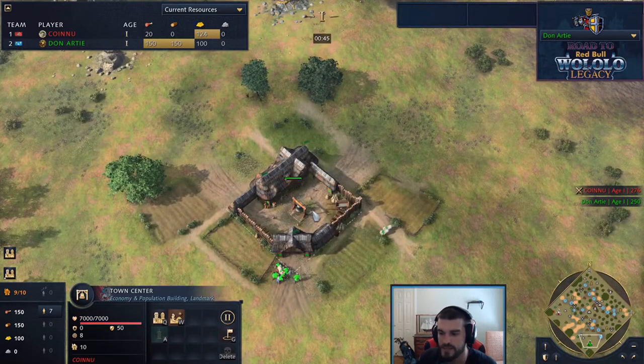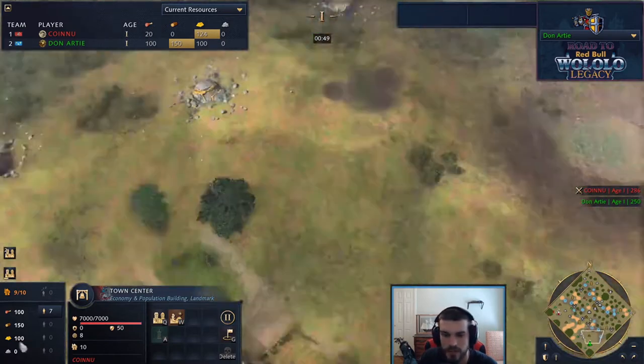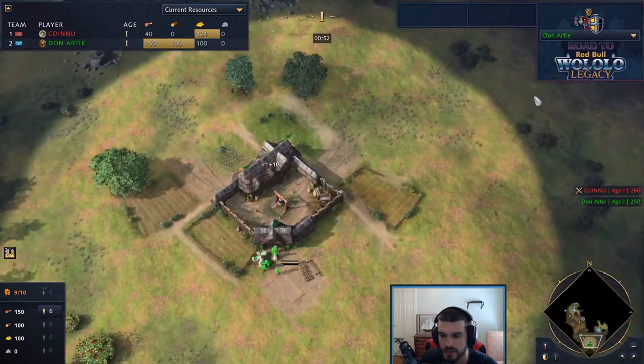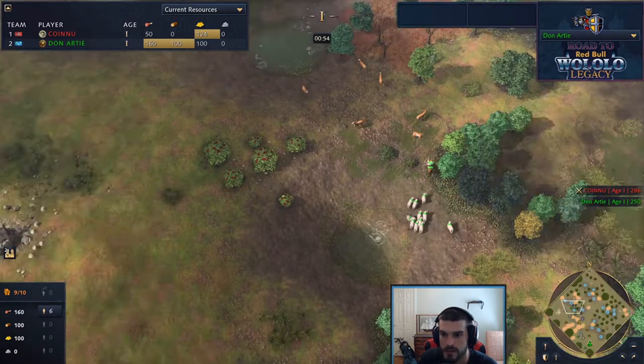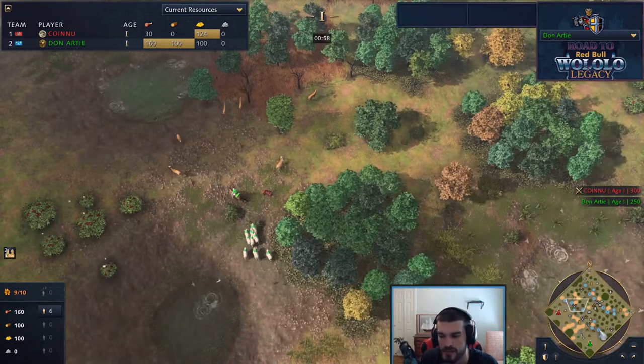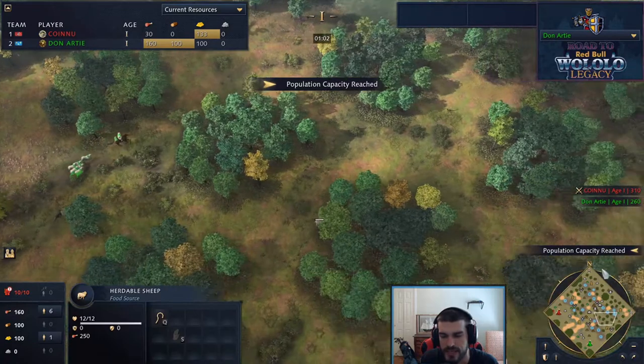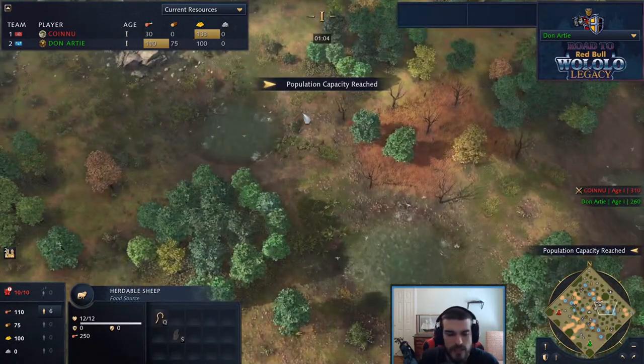Frisian Marshes is a map with a significant amount of sheep, a significant amount of bounty. Do we see Don going for a single - no, it's a double scout opening. He sends his scout to the opposite side, starting to take down some of the deer, whereas a lot of times players just try to get as many sheep as possible.